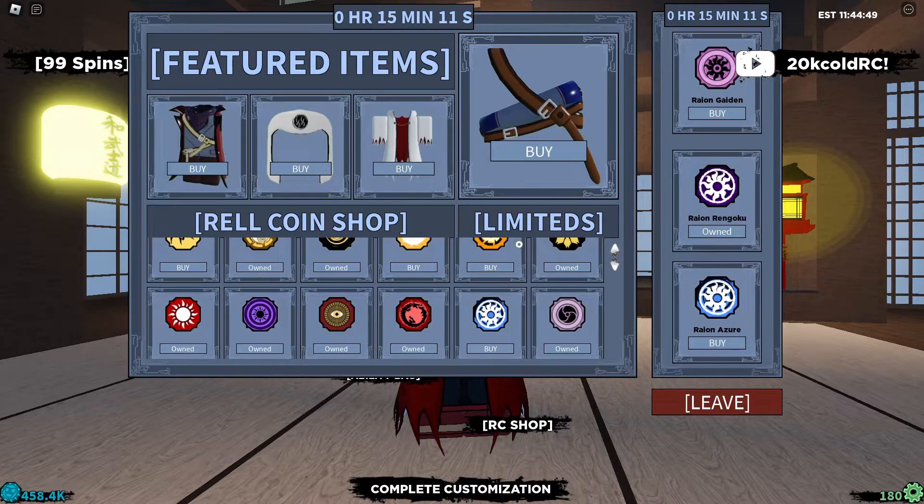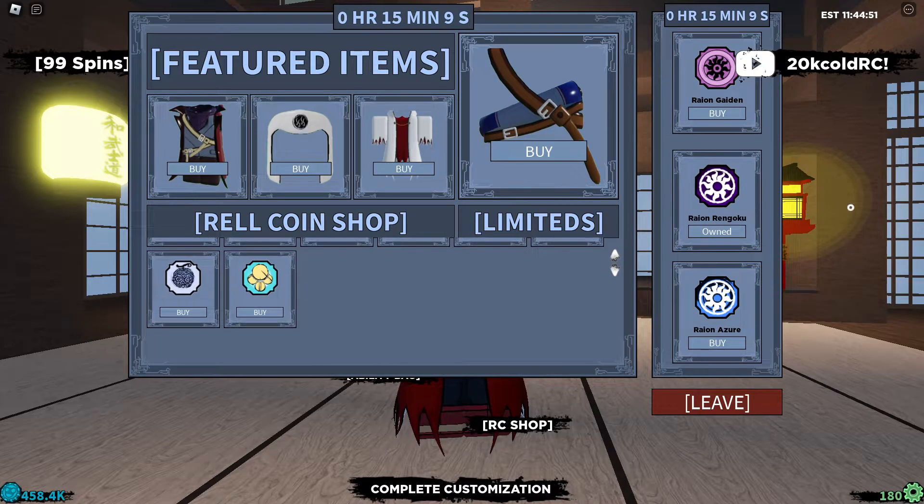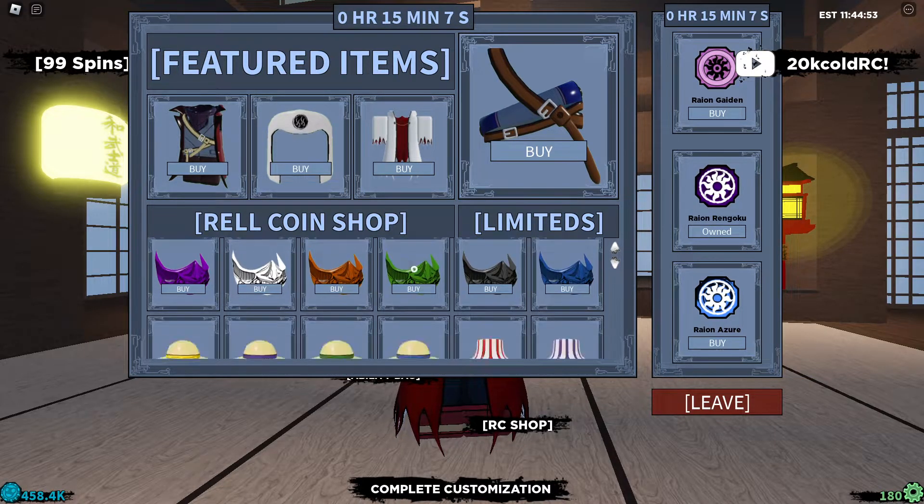With rel coins you can buy bloodlines, and you can also buy clothes and drip.